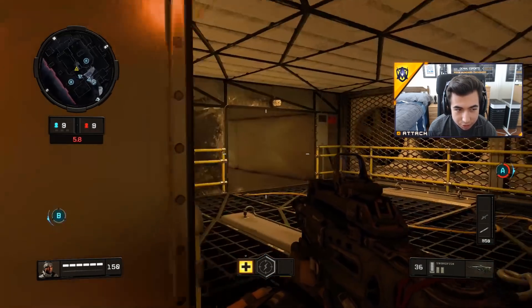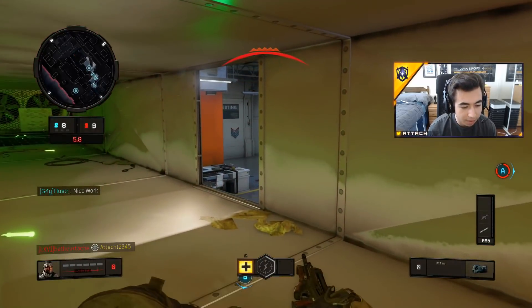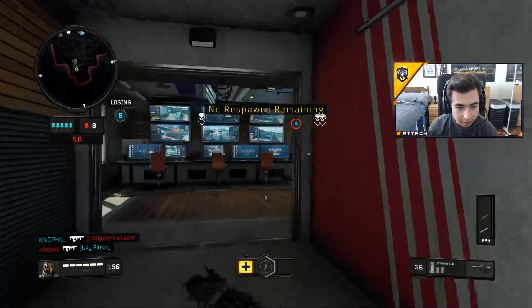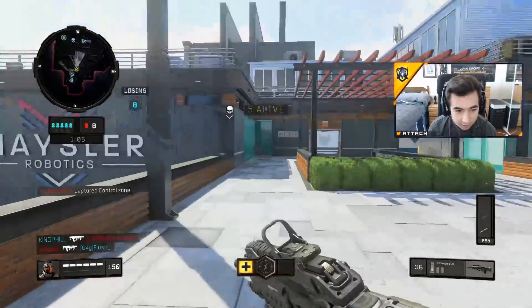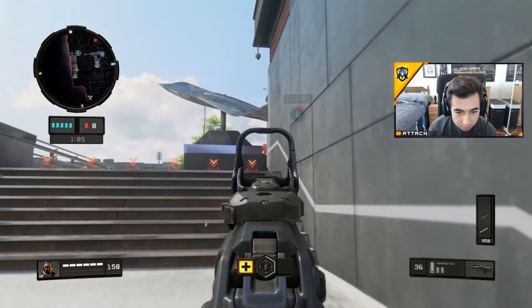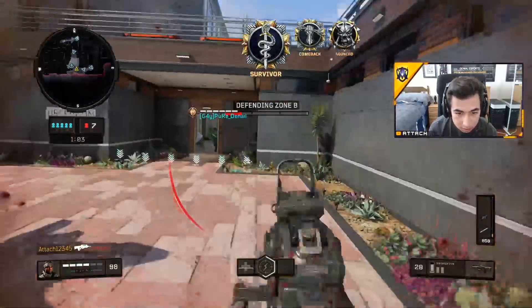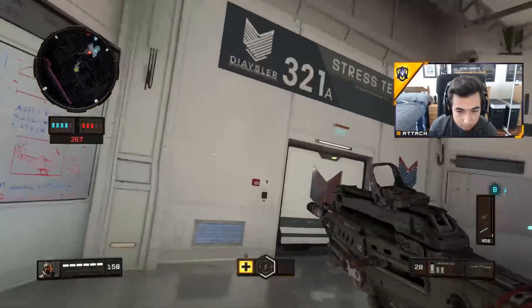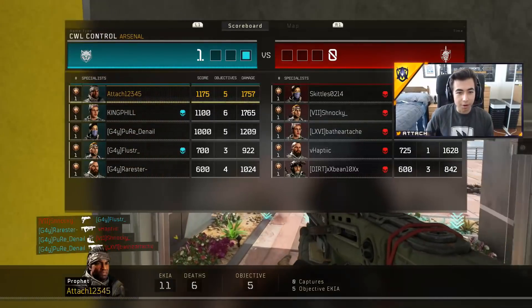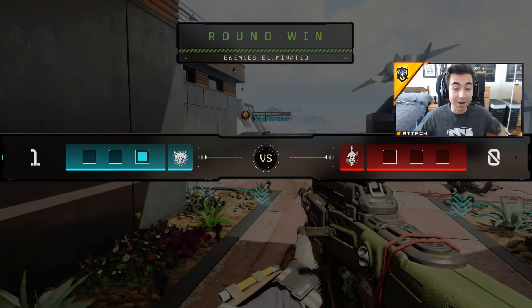I'm gonna try to make a hero play - usually you want to play smart in these situations, but it's league play. The hero play got shut down. Five to eight, no more respawns - we got to go big. Good team shot. They actually might all be blanking. Okay, that round was filled with ups and downs - we started off bursting people, next thing you know I'm getting turned on.